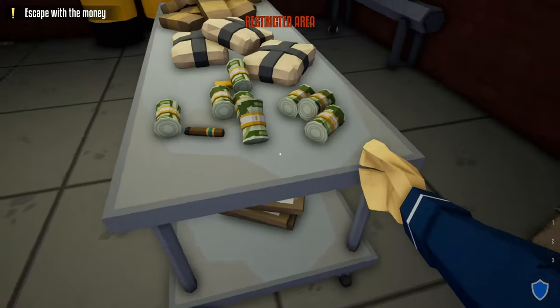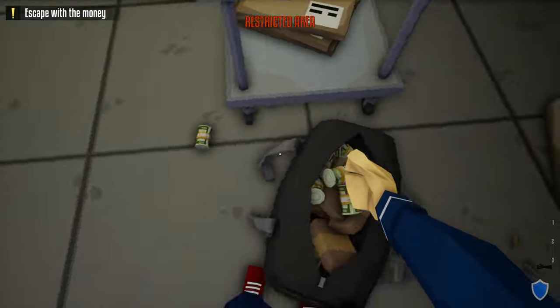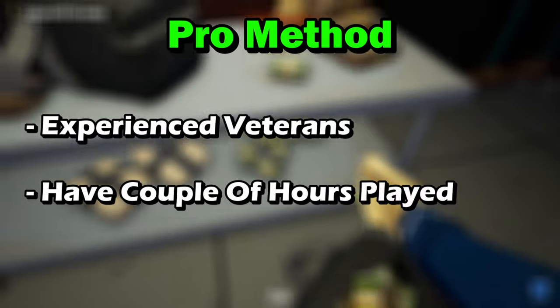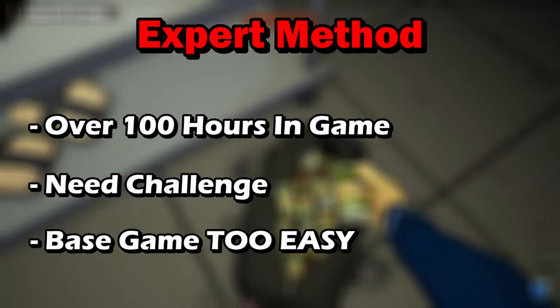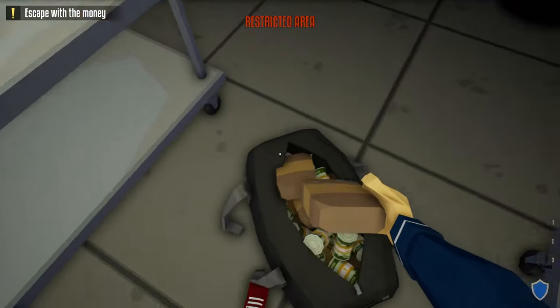Hello everyone, welcome back to One-Armed Robber. In today's video I'm going to show you three different methods to loot the Escobar Heist stealthily: the noob method for players just starting out, the pro method for players with experience, and the expert method for players that want a challenge. Let's start off with the first method, the noob method.